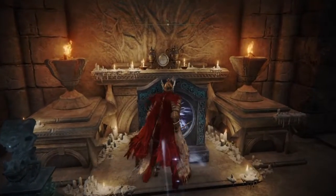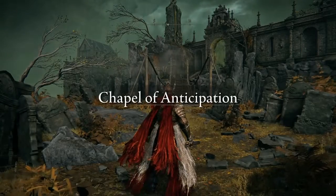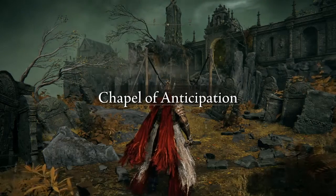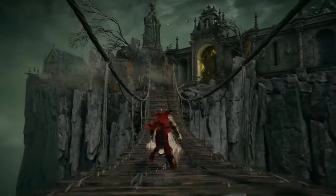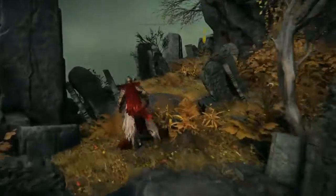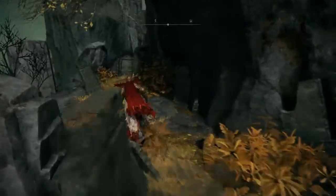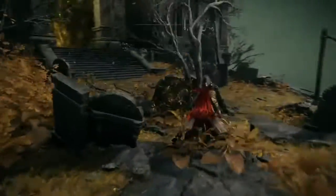the starting area, where you were resurrected in that church and had to fight the giant spider monster — the Chapel of Anticipation. As you can see in the background, that's where the fog wall is and where the giant little — I think it's called a demi-human — that's where the boss is. If you didn't defeat it the first time, you can defeat it now and still get the items: the shield and the sword.